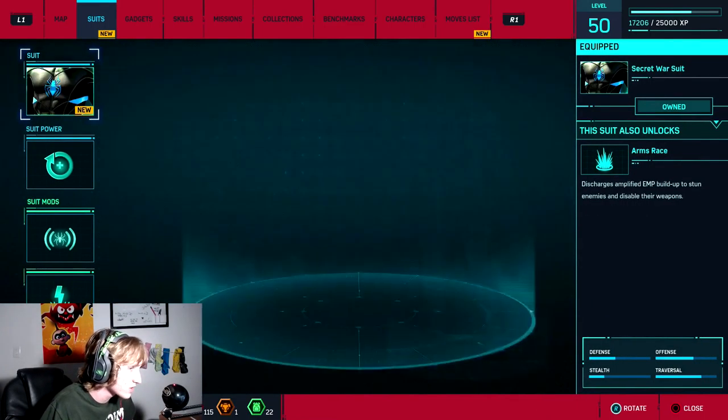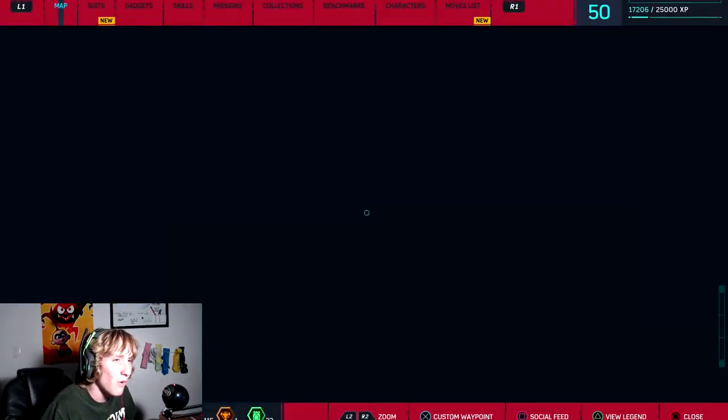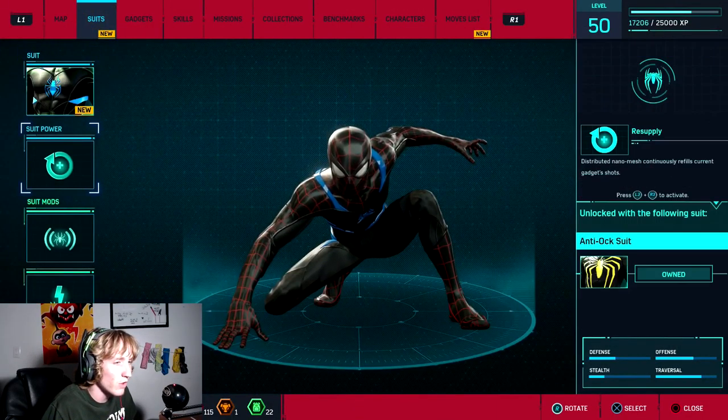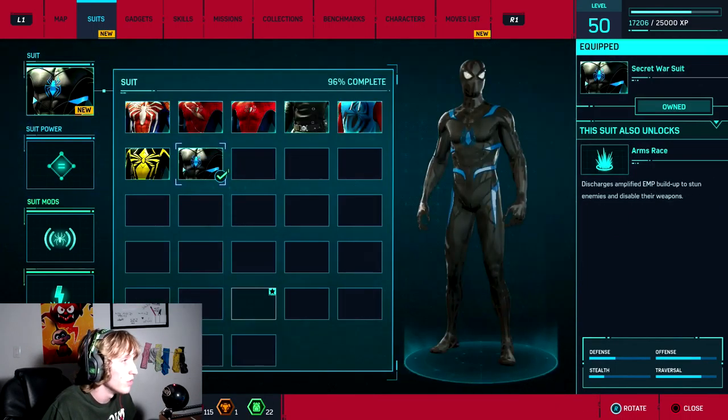Now this is a Secret War suit and all these suits have special abilities that correspond with them. But the thing is, if I want to run the Secret War suit but I don't want the Secret War suit power that comes with it, I can just run this one. So we're going to go on to the Stark suit.